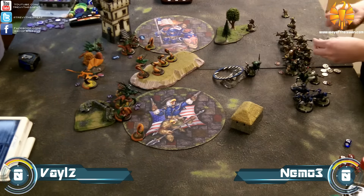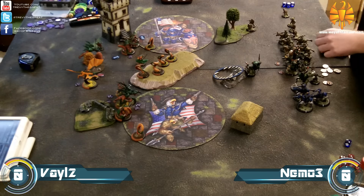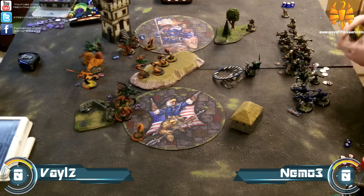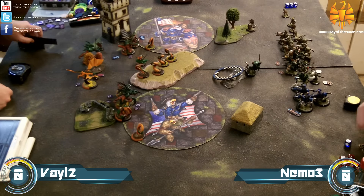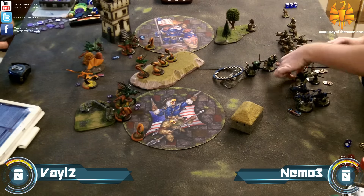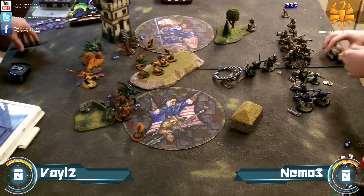First up on my side, the Firefly goes in to try to kill some tentacles with its lightning generator gun. But between Impervious Flesh and not rolling a six on 1d6, they end up surviving unfortunately. You can see the rangers in the top corner hiding behind the forest — they're going to be instrumental in hitting stuff like Typhon, who is defense 13.